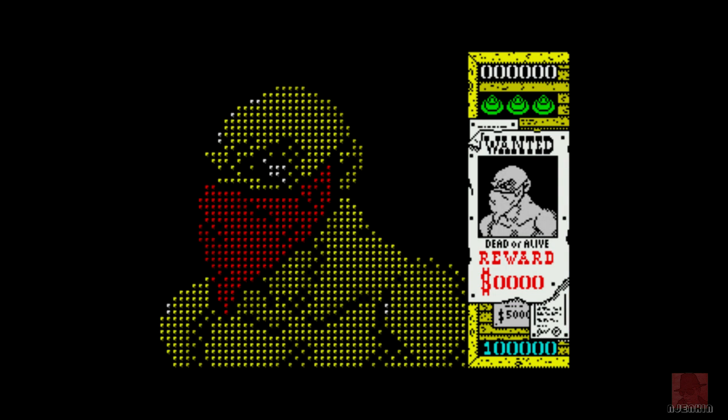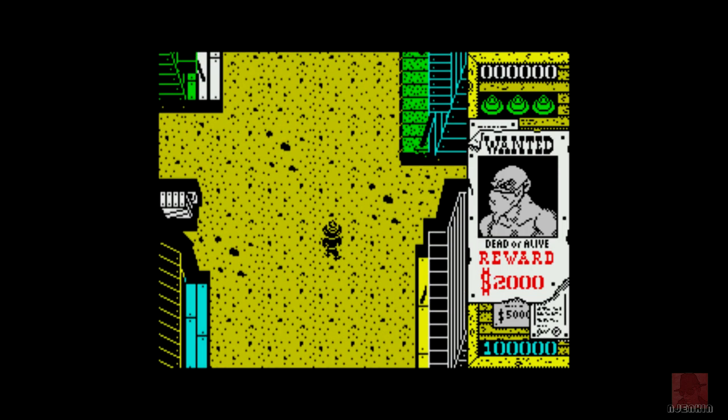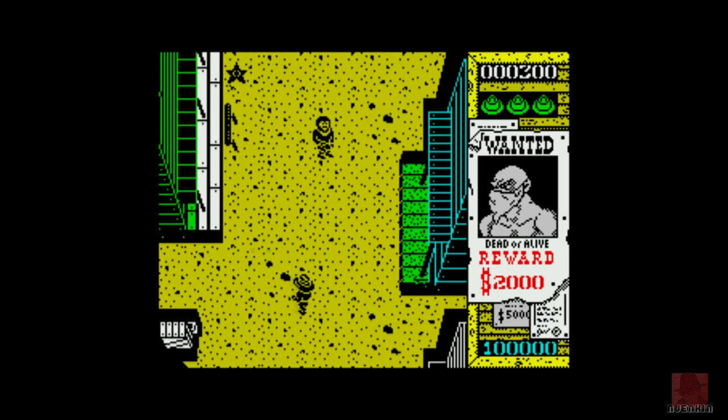So it's stage by stage, also coming out on the Amstrad CPC, so there's the first villain, he looks pretty nasty. It came out on the Commodore 64 and the NES as well. The only other Gunsmoke conversion we've looked at was Outlaw, which by Player's Premiere came out three years after this one. And this immediately looks a little bit better because we've got a double shooter and it moves a little bit quicker.